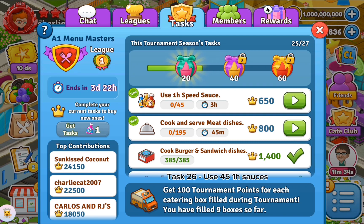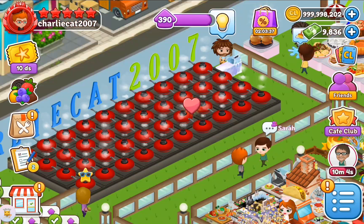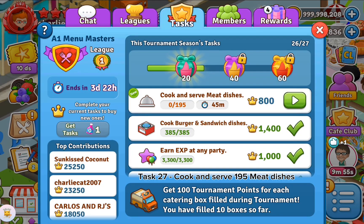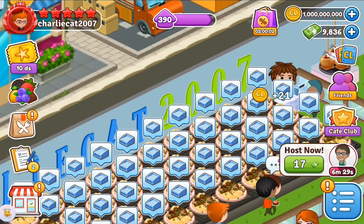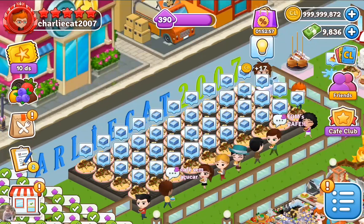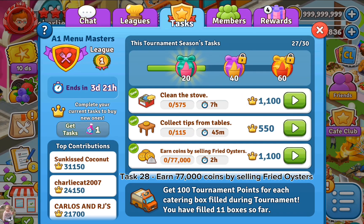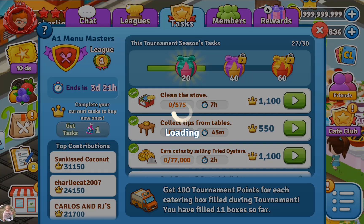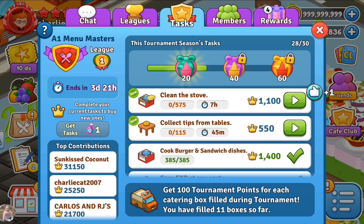Task 26: use 45 one-hour sauces. Task 27: cook and serve 195 meat dishes. Task 28: earn 77,000 coins by selling fried oysters. Task 29: collect 115 tips from tables.